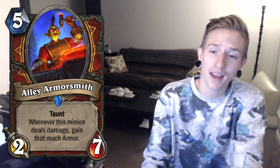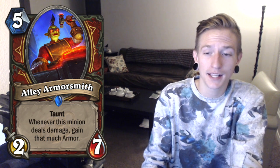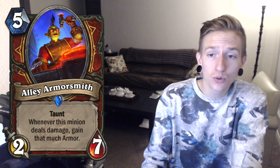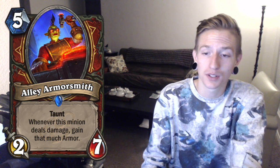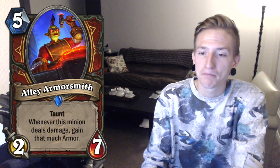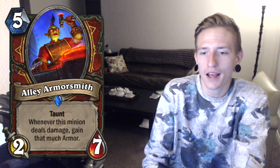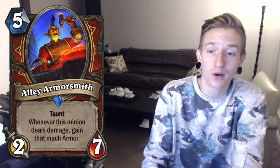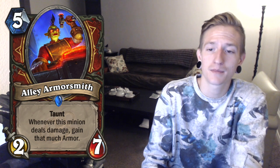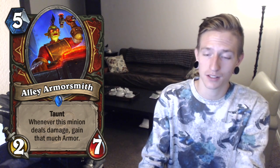Next we have Alley Armorsmith — a 5 cost 2-7 with Taunt: whenever this minion deals damage, gain that much armor. Really cool card. It's nice that it has Taunt. They definitely want you to buff it with Stolen Goods. It's a semi-heavy minion — cool card. But the thing is Priests are probably really going to be a thing and they're probably definitely going to be playing two Cabal Shadow Priests, as I mentioned in my last review video. And if they are, you're definitely not playing this card in your Warrior deck.